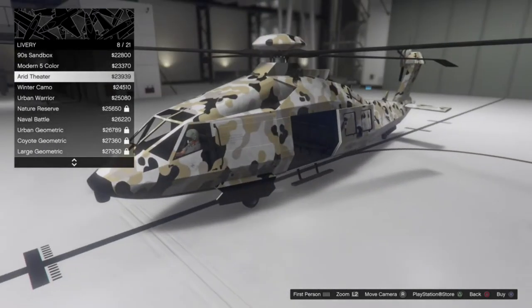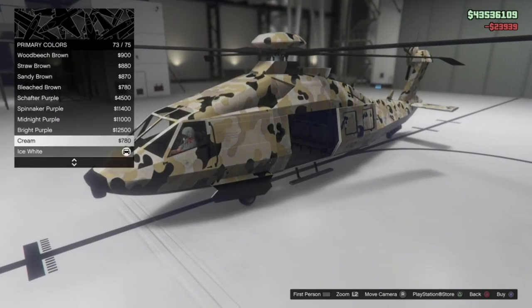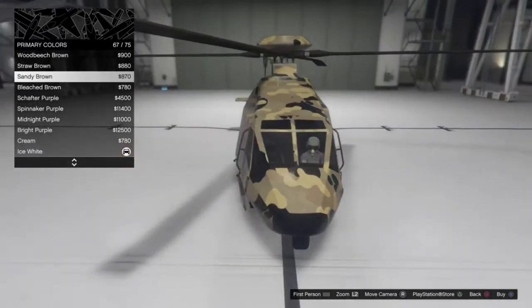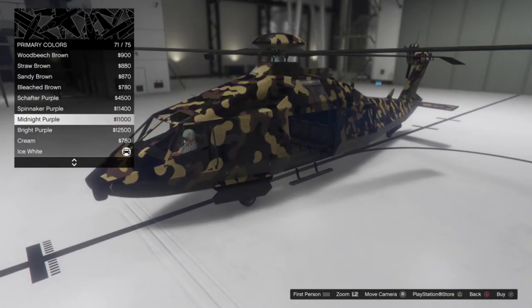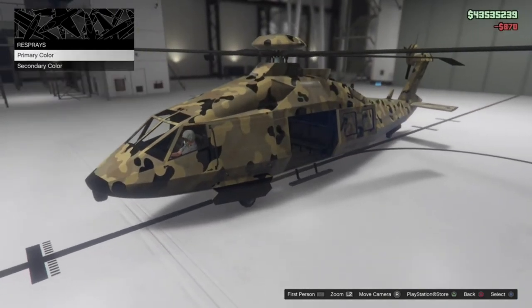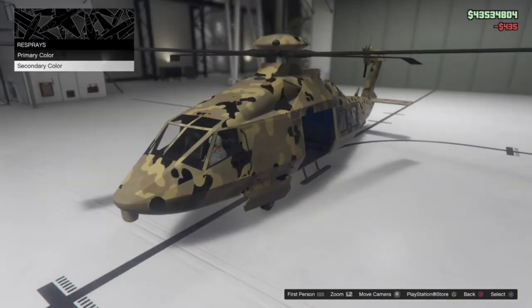I really like this one — it looks really nice. I'm going to go for a sand camo theme, so let's change up the primary color to something more desert-looking, maybe sandy brown or straw brown. I think I'll stick with sandy brown — it's kind of like a desert camo. Then the underside color I'll match to that as well, and that looks really really nice.